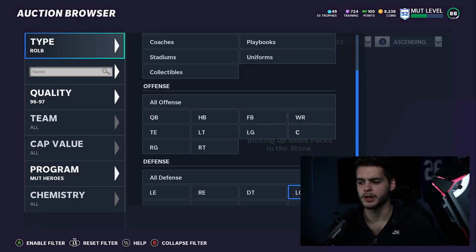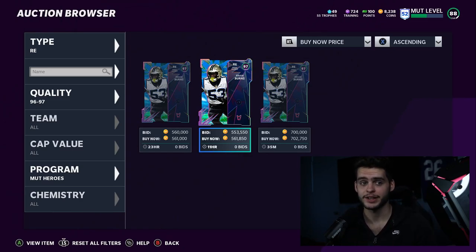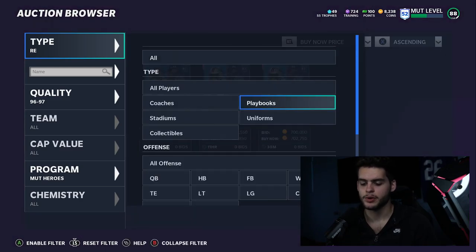Number four is Brian Burns, who has routinely been a good card in MUT, and they gave him an even better card this time. He's 561k — a right end speed rusher. He cannot be powered up, which is why he's lower on the list, but he'll get 99 finesse move with 92 speed, 94 acceleration, 95 block shed, and 96 tackle. There will be better ends at some point, but you can't beat a 99 finesse move right now. You can move him to left end or outside linebacker — he's versatile and could last a while on your team.